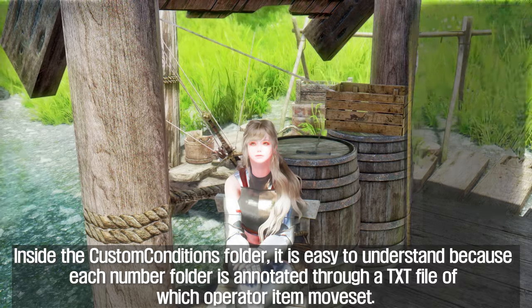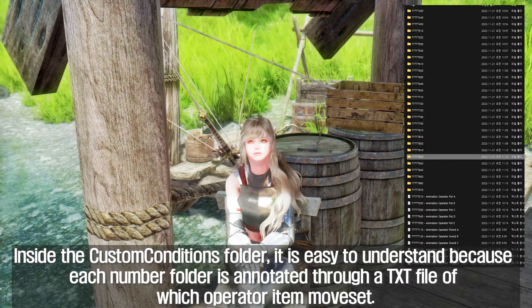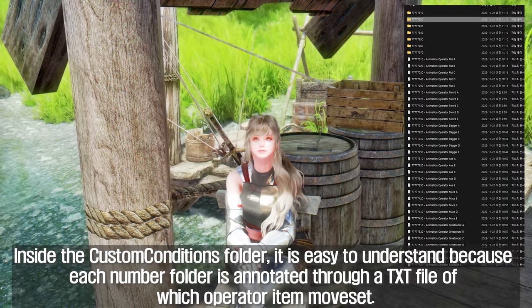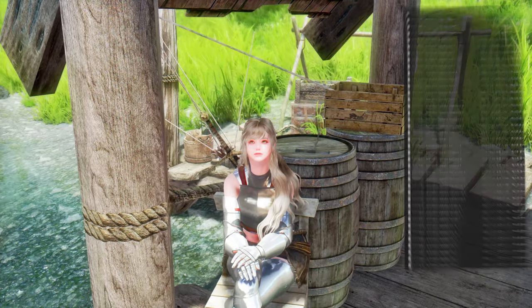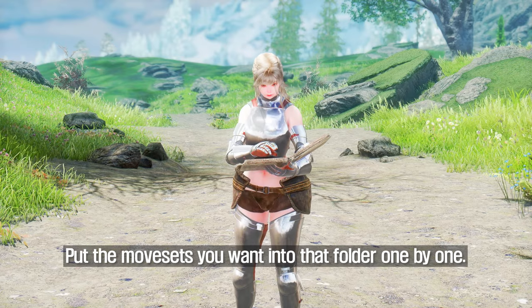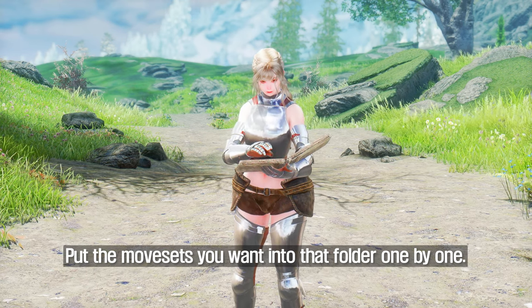Inside the Custom Conditions folder, each number folder is annotated through a txt file indicating which operator item moveset it corresponds to — it is easy to understand. Put the movesets you want into that folder one by one.